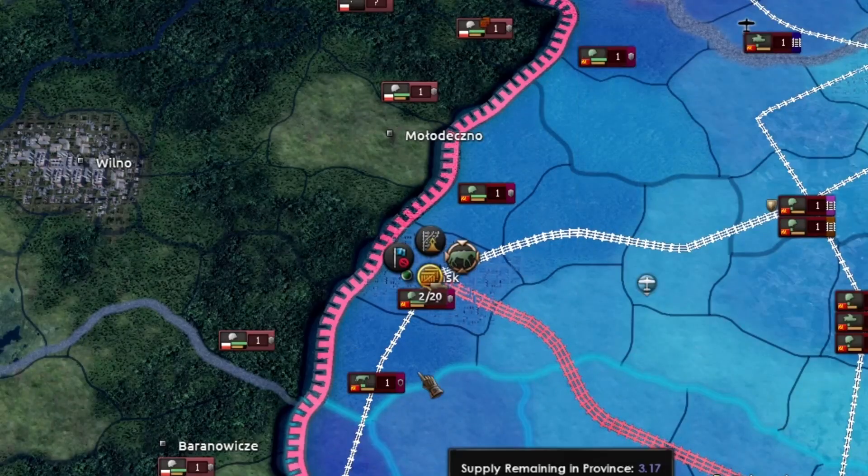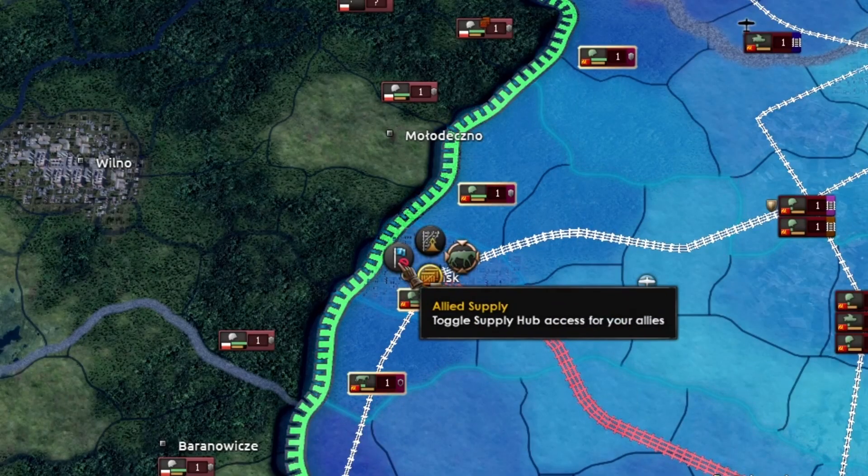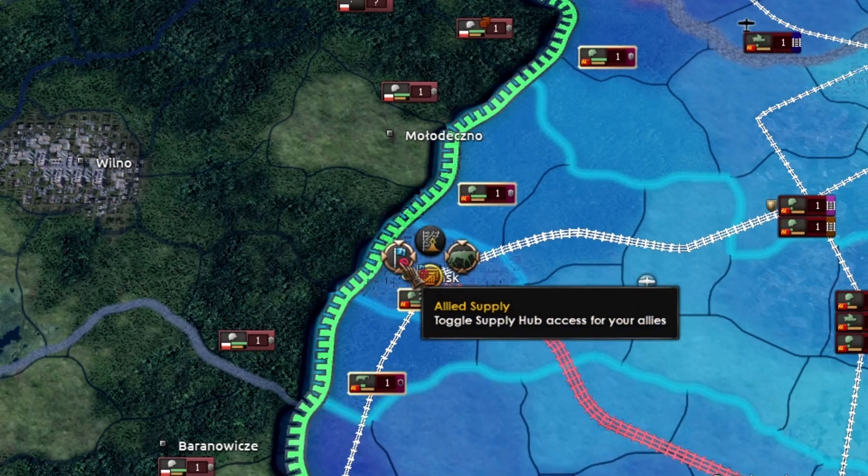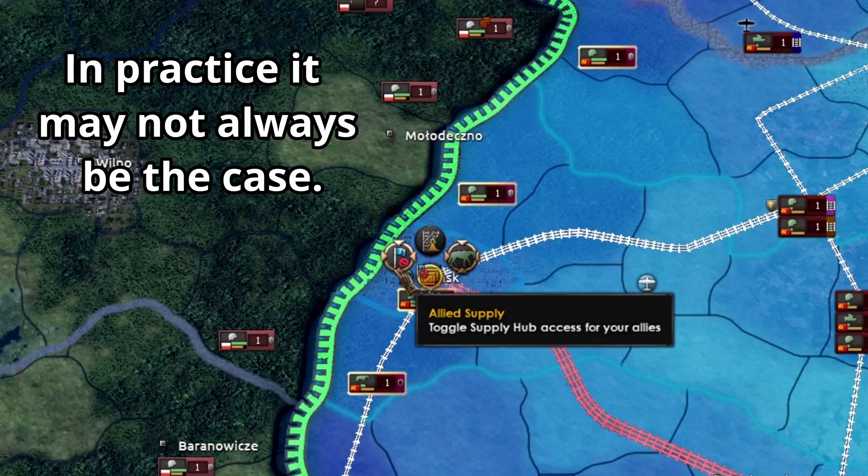The last icon when clicking on a supply hub is Allied Supply. This is a toggle that disables supply for allied units, keeping supply for your own units. Your allied AI should, in theory, avoid this zone if toggled.